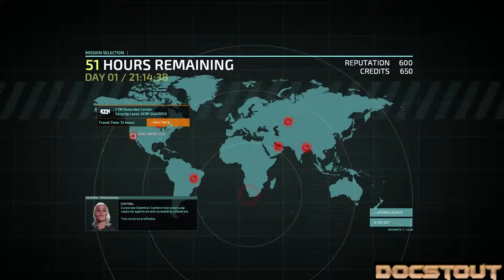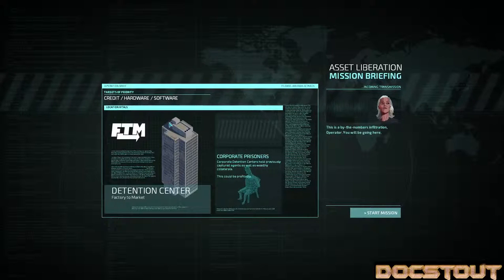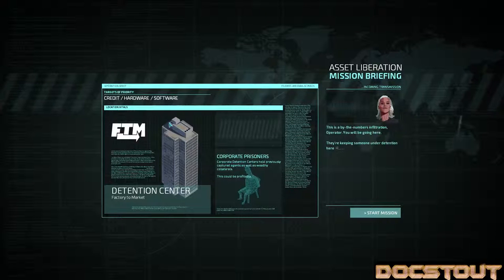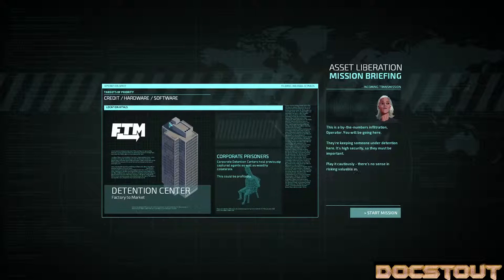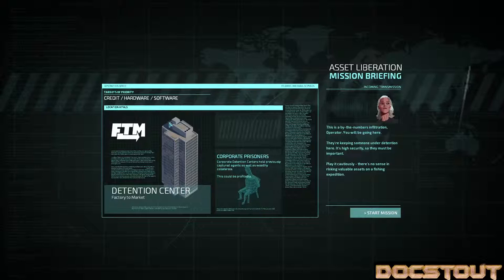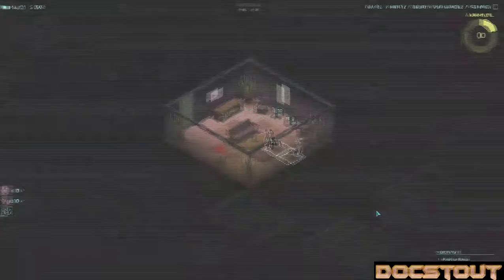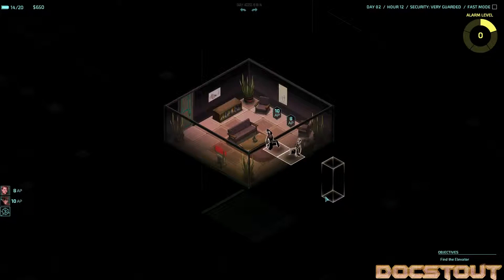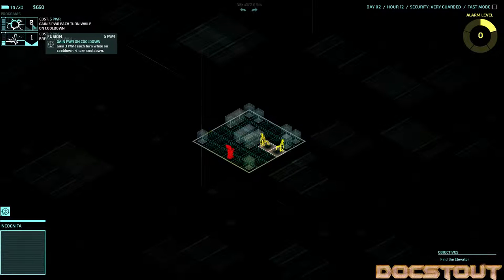Time for a prison break. In the last episode — this is a by-the-numbers infiltration operation. They're keeping someone under detention here. It's high security, so they must be important. Play it cautiously; there's no sense in risking valuable assets on a fishing expedition. As I said in the last episode, I managed to get a special device for Deckard — an implant which allows him to ignore armor. He's still got the medical gel to revive downed teammates. Now we are given the task of finding a prisoner, hopefully expanding our team roster. Let's get Fusion rolling.